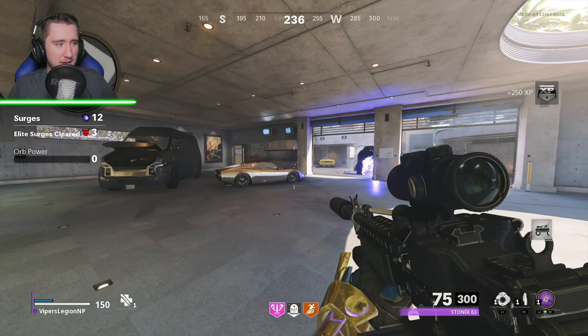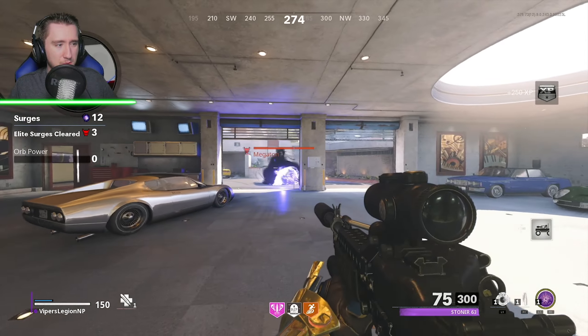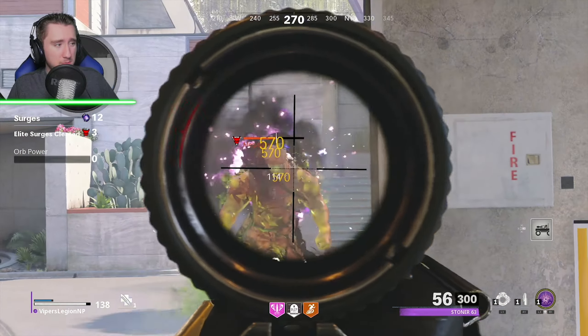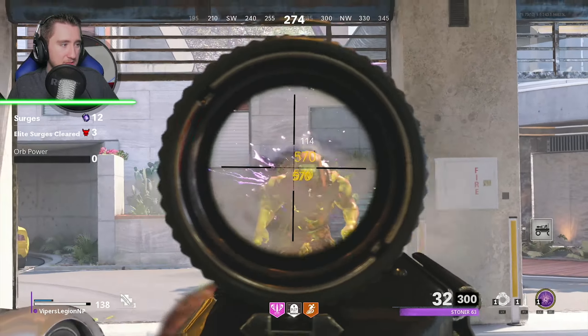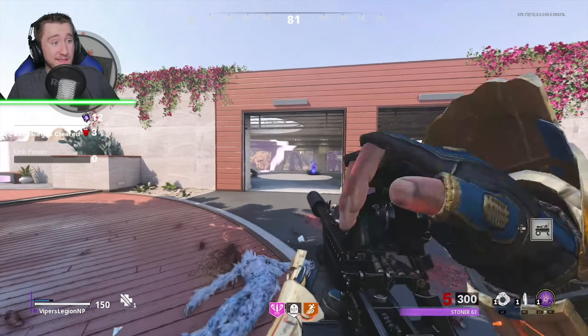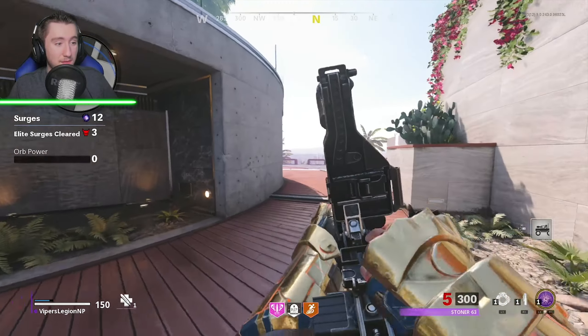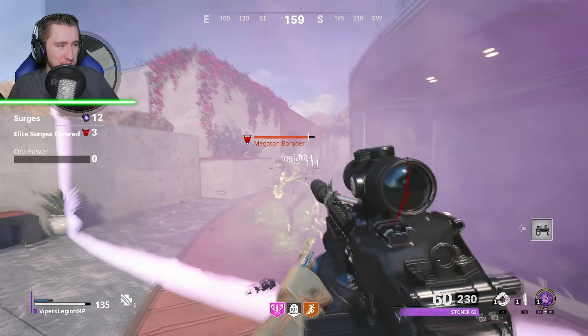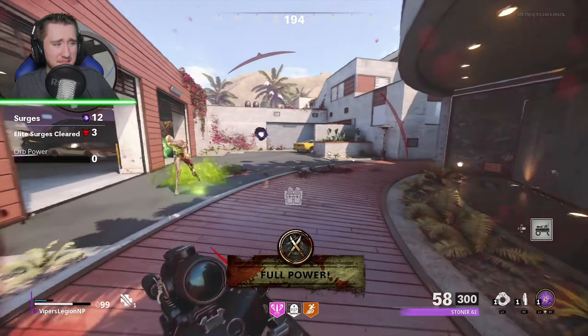I'm happy with what we have right now for Zombies Onslaught because they made significant improvements and it's a much better game mode than what it was at launch. But I'm still really curious to see what would have happened if they decided to do round base for these maps. Maybe some custom zombies map makers can take some of these maps in Black Ops Cold War and remake them for round based. It would be on the BO3 game system, but still, it'd be kind of cool to see. I've already seen people port over the Black Ops Cold War weapons into Black Ops 3, so I think it's definitely doable.